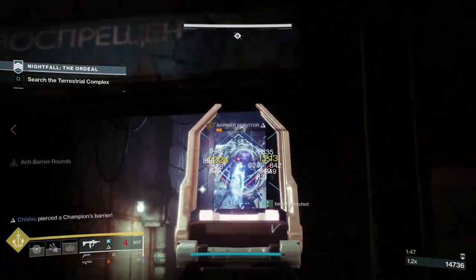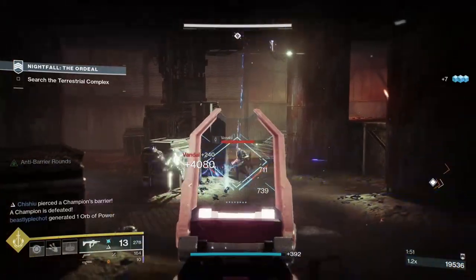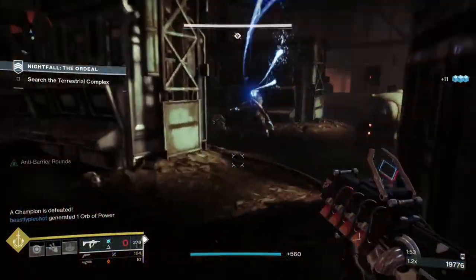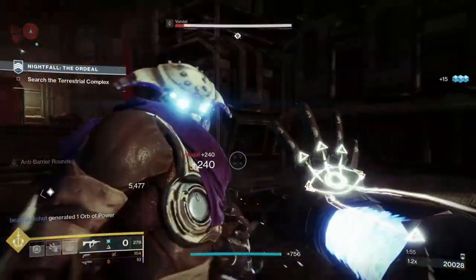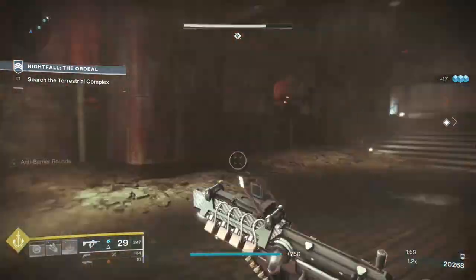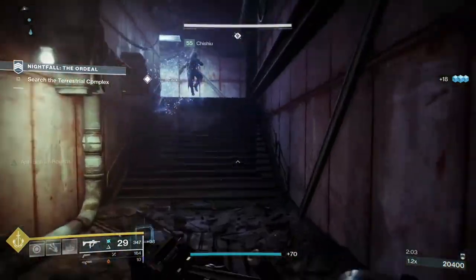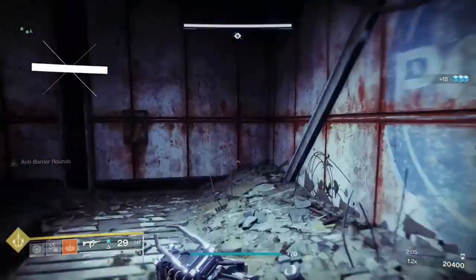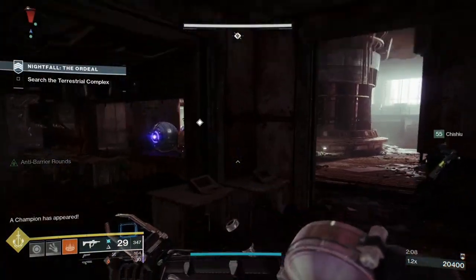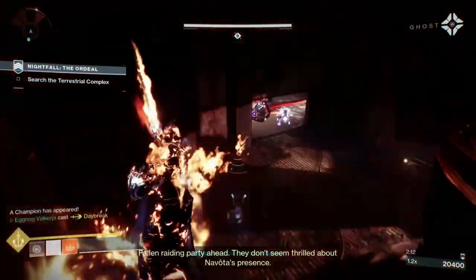Normally I get annoyed when allies shoot my Warmind Cells if they're not running Warmind Cell mods, because Warmind Cells only take the perks of the person who destroys them. So if somebody else destroys the cells you create, they will only explode normally and not with your big solar explosion. But with this setup, I was creating so many cells that I was actually asking my allies to please shoot the cells, just so they could get a little extra DPS from them.